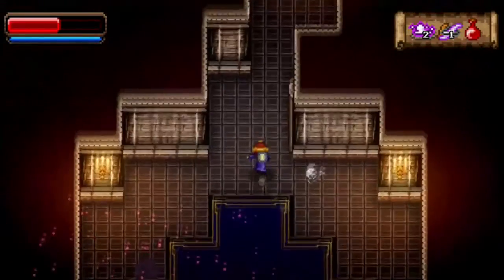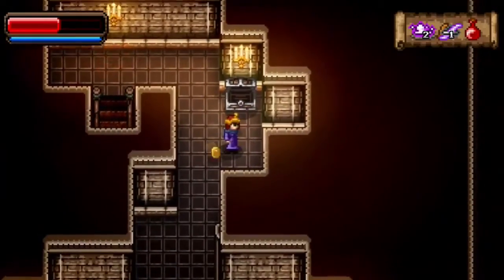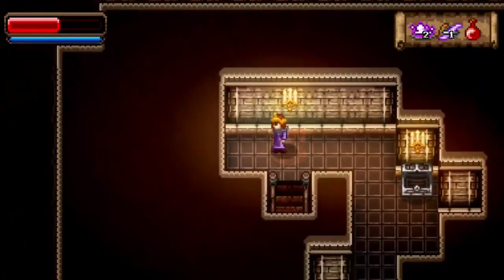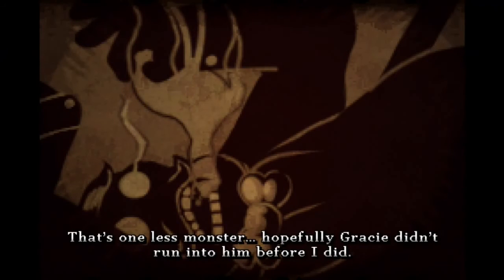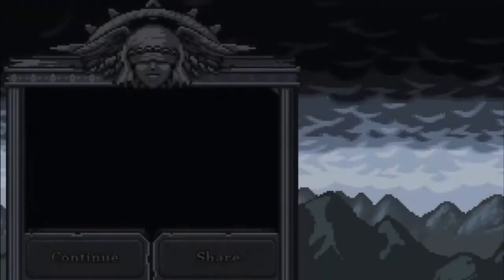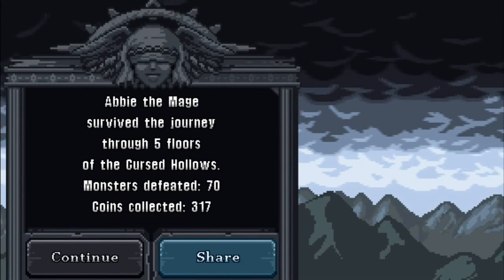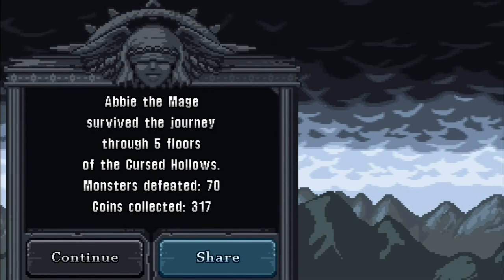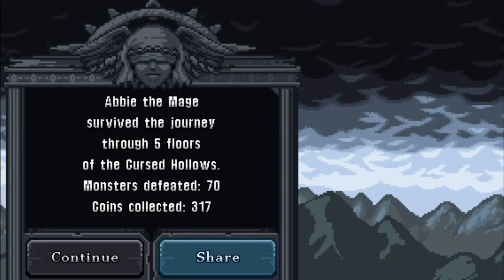We are done with the mines. Normally you'll get a hat from that treasure chest, but I think I've got most of the hats in the game already, so they're just giving me some money. One less monster — hopefully Gracie didn't run into him before I did. Abby the mage survived the journey through five floors. Thanks for watching, guys. If you have any questions about the mage or about Wayward Souls in general, feel free to leave a comment and subscribe if you'd like to see more videos. Thanks for watching, and I'll catch you next time.